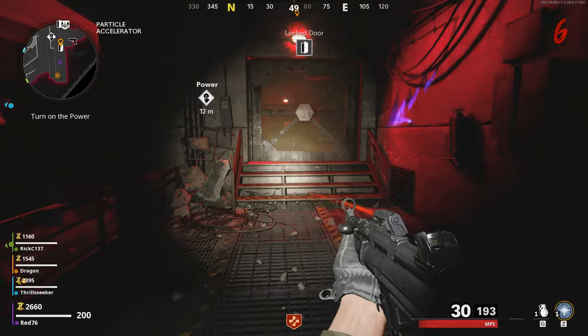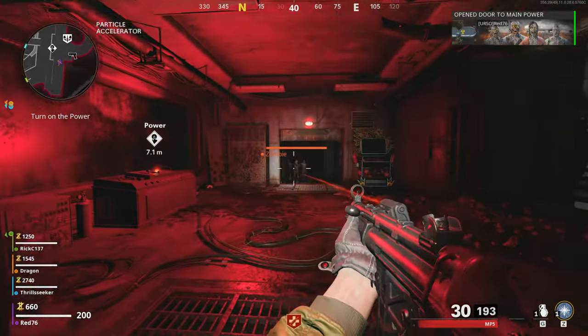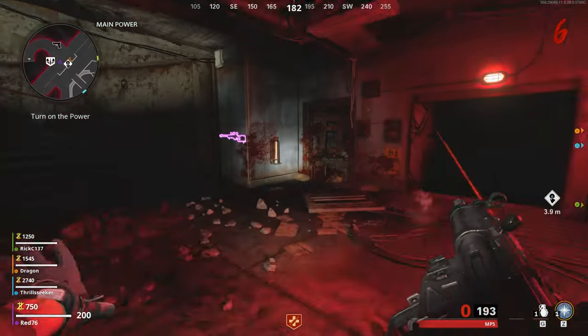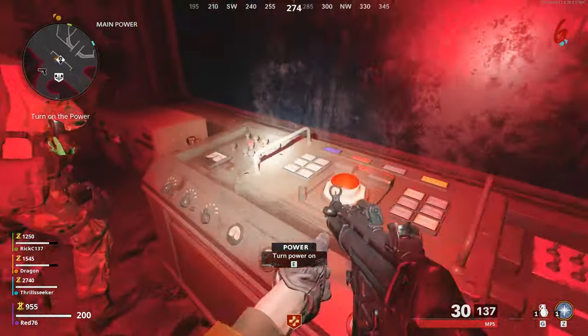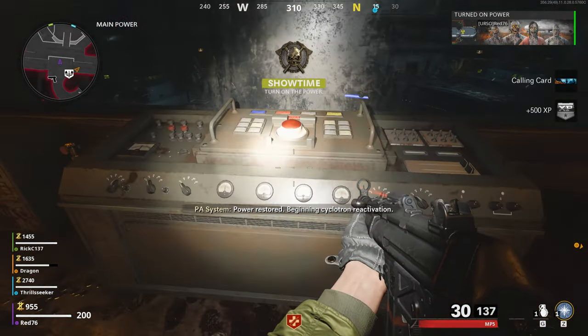You have to open this door for 2,000 points — open that up. I held off the zombies for a minute. Dragon got a little frustrated, wanted me to push the button. I finally go over and press the power button. It turns it on and gives you a little calling card there.